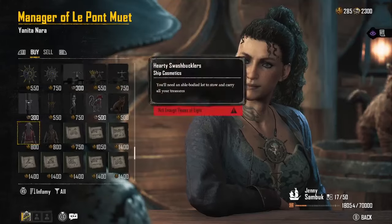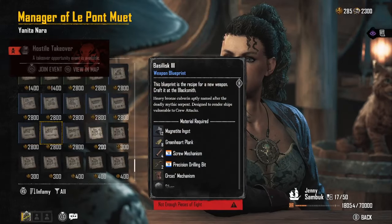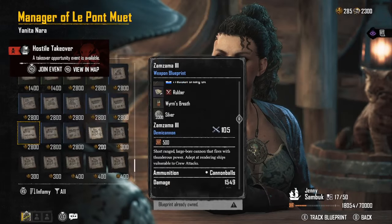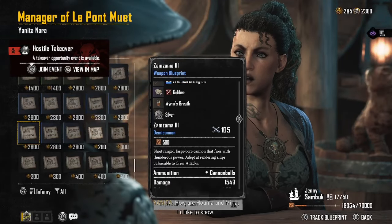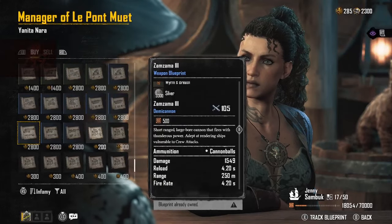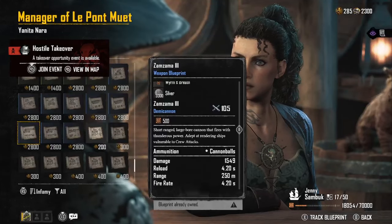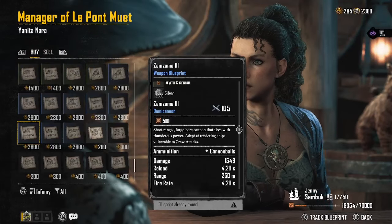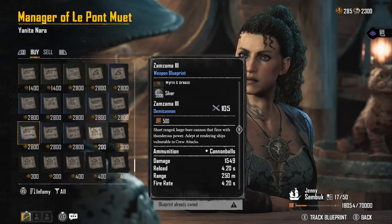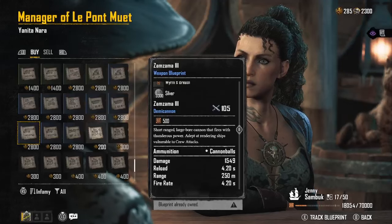I always look at the blueprint in the black market, not just the weapons — those are lower levels. If you're going to spend money there, save up and get what needs to be gotten. The Basilisk 3 and the Zama are right next to each other. The Zama gives you a 105 weapons bonus to add to your ship — it's a short-range large cannon that fires with thunderous power, adept at rendering ships vulnerable to crew attacks. I get a lot of crew attacks with it, and I love this cannon because it gives you a lot of crew attacks to use.